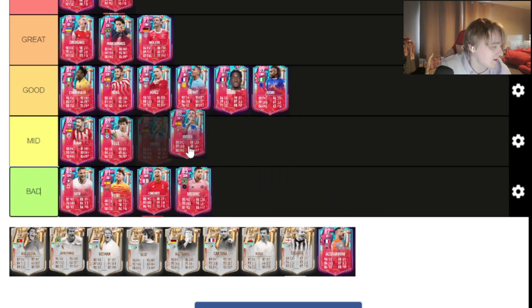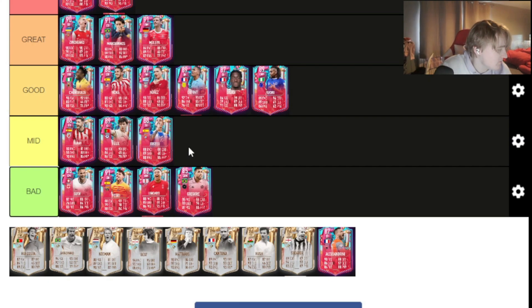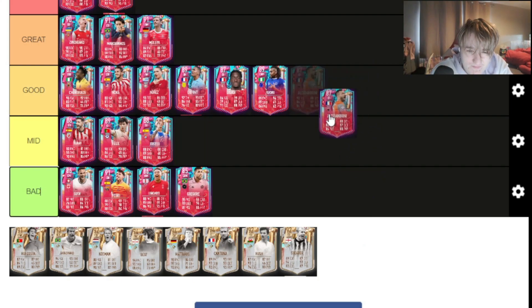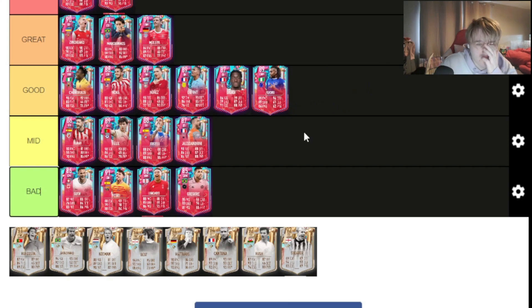Lingard — bad. This card is mid to be honest. I quite like that card — I don't know why. If that card is going to be something so good in game, why is it going to be six foot four? That's why he's going to mid — I haven't got him yet. Alisson Becker and Dreany — that's a tough card. Realistically it's a good super sub and that's all he is. He's free but hard to get. I'm going to put him in mid just because the objective is really long.